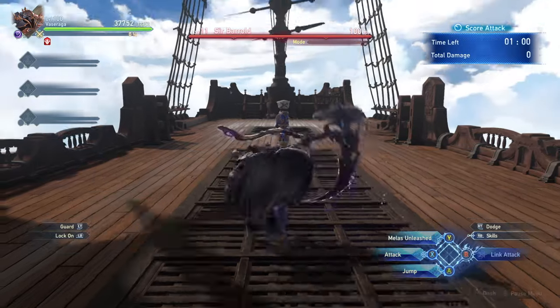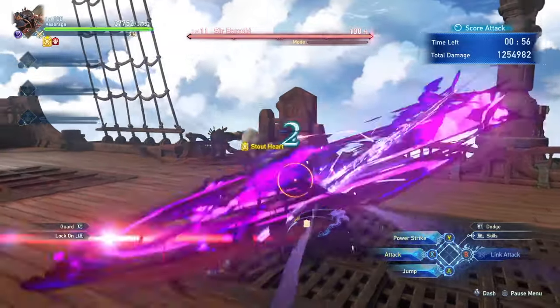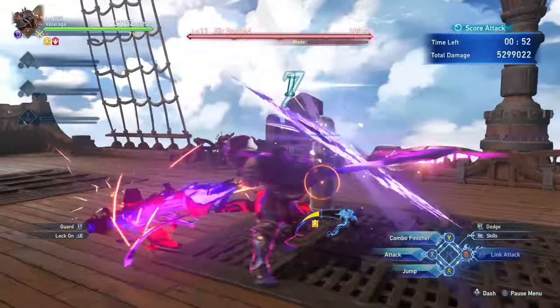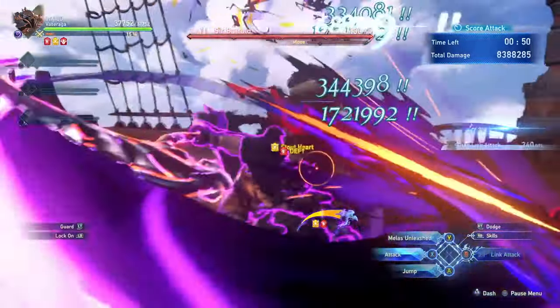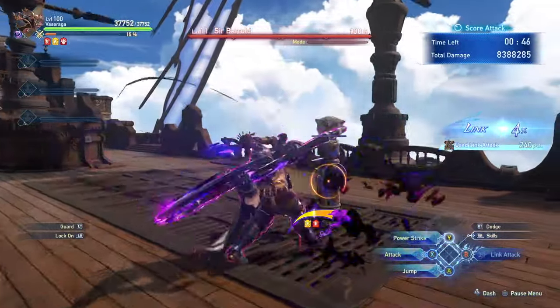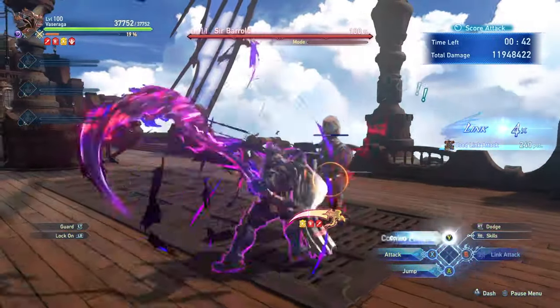Vasaraga may be a bit slow, but he is also the heaviest hitter in Granblue Relink, which makes him appealing for all damage enthusiasts. The amount of damage this character can output is pretty crazy if you can actually get all of your attacks to connect, and he can be a very tanky and difficult character to kill thanks to basically always having Stout Heart up and the ability to survive at 1 HP for a long period of time.